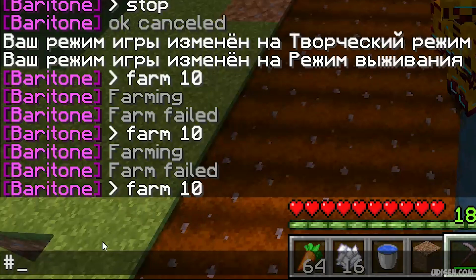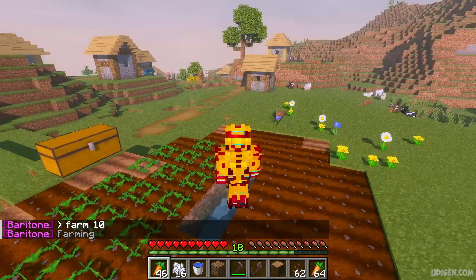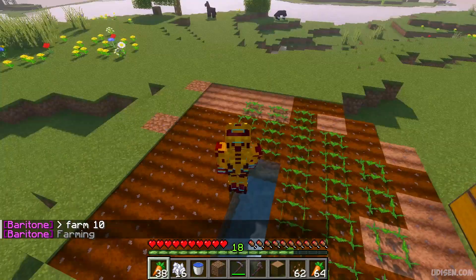Additional information about the right prefix and right version of Baritone can be found in the video description or on udison.com. Anyway, the command is: prefix, then 'farm', then a number for the radius. So it means in a radius of 10 blocks around the point where you stand, Baritone will work the farm.